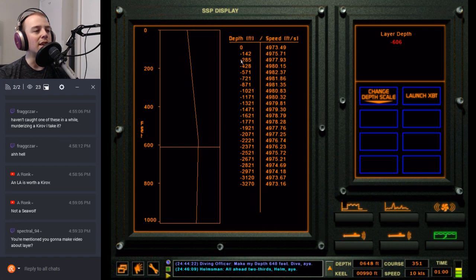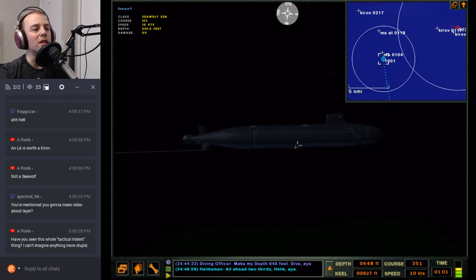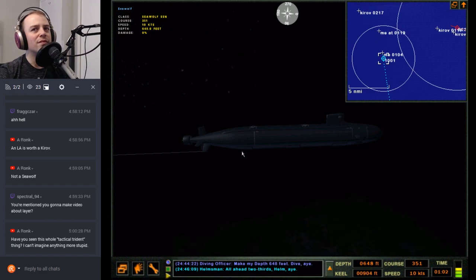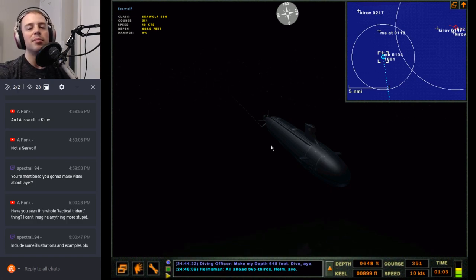The deeper you go, the further back the shadow zone comes. The sound bends down here but eventually, the deeper you go, you can come out of the shadow zone. So you want to be as close to the layer as possible — within about 20 to 40 feet, something like 5 to 20 meters. You want to hug that layer when you're underneath it if you're going against a surface ship. Against a sub it introduces another variable — the other sub's depth — but it's more of a surface ship thing.